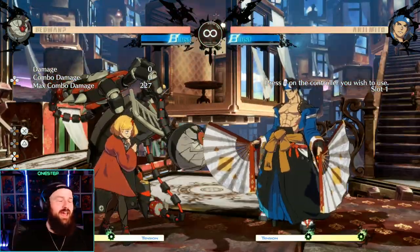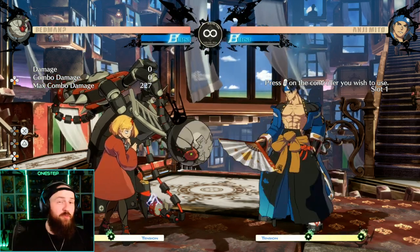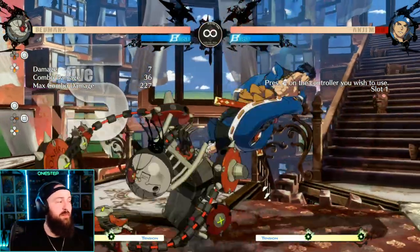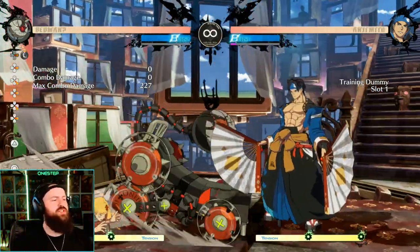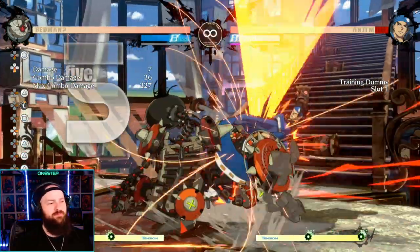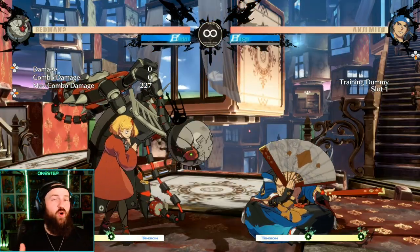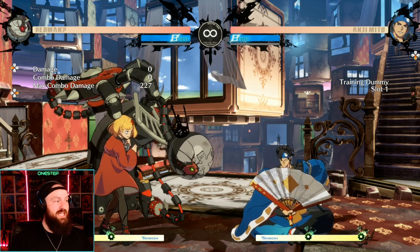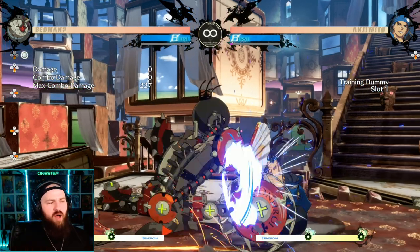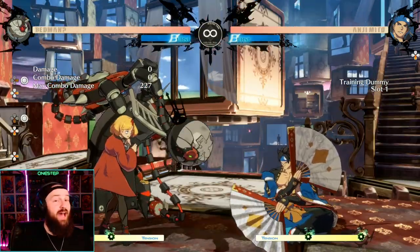Though Bedman is definitely a heavier character, he's got a lot of fun mix-up. The first one is your down heavy slash, which is a multiple-hit low attack to really mix it up for your opponent. But if they're blocking high and you can't get a hit, this hits them — it's a low attack. So if you see your opponent blocking low a lot, you do have a great overhead. It's kind of slow at the start, but your forward heavy slash — he takes his big old hand and smacks them down — and that is an overhead. And it's a setup too, so you can do a lot of moves after that.